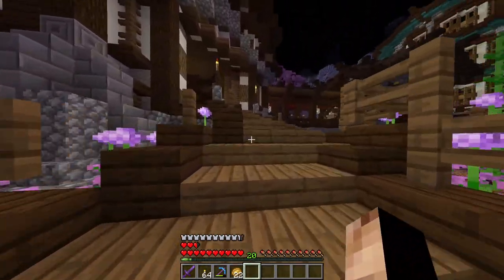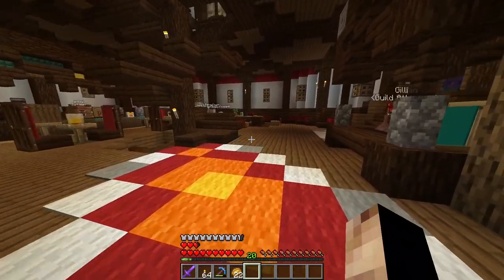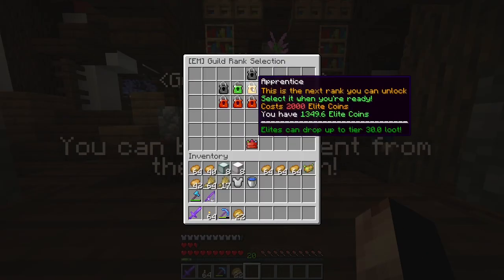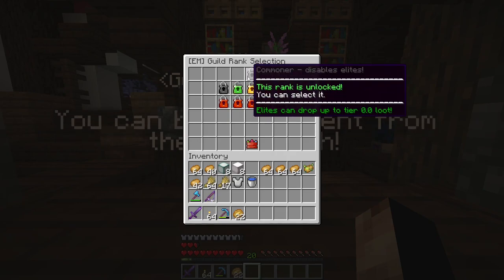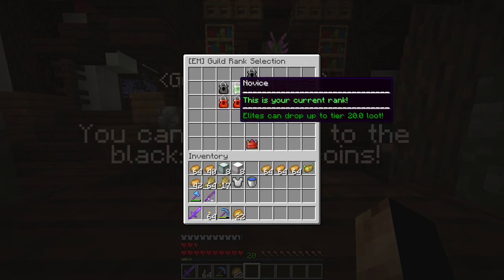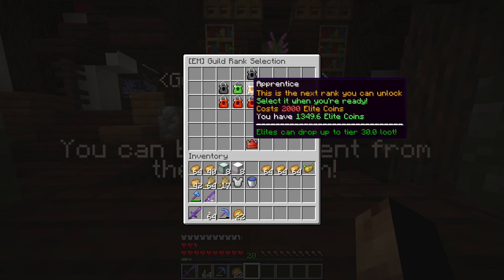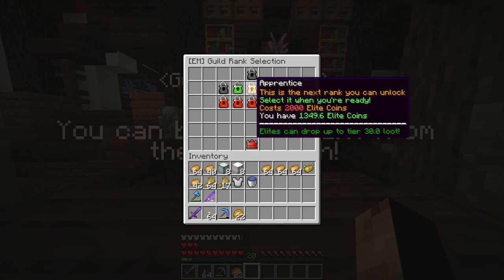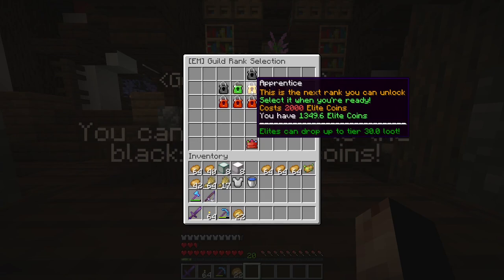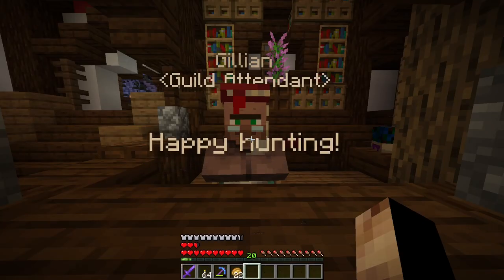You can spend elite coins in the Adventurer's Guild shop. Gillian is the guy who upgrades your guild. The higher your guild rank is, the more and better loot you get, but the monsters are also stronger. So basically it's you win some, you lose some — you get stronger monsters but also stronger gear.